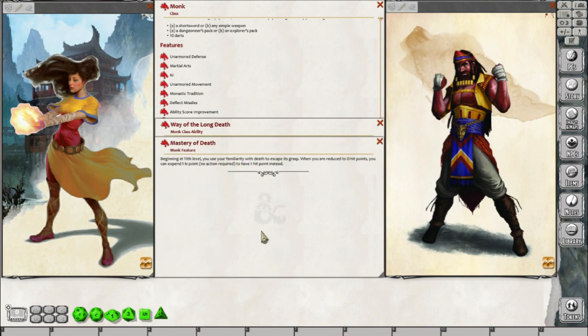At level 11 you get Mastery of Death, where you use your familiarity with death to escape its grasp. When you are reduced to zero hit points, you can expend one ki point — with no action required — to bring yourself back to 1 hit point instead. Notably, it does not say you can only use this once per short or long rest. So as long as you keep one ki point in the bank, you will essentially never die. Mastery of Death is really strong for the monk.